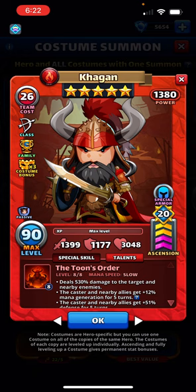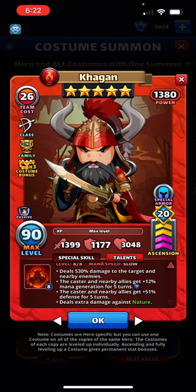The mana generation and defense take a considerable hit compared to the original card: +12% on mana generation and +51% on defense. But the toon hero will deal extra damage against nature.